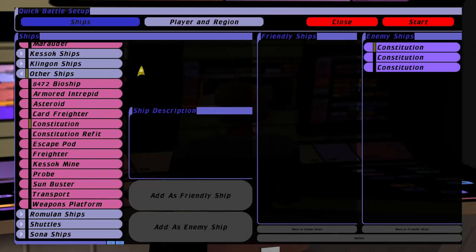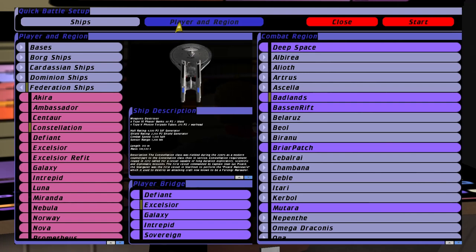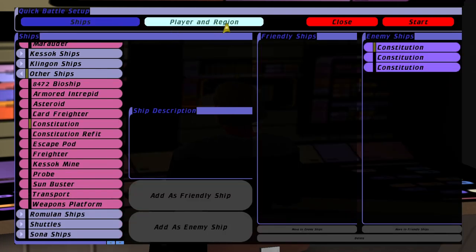Hey guys, RetroBadger here. So in this video, I thought it would be interesting to have the M5 computer attack Picard, though this time it's three Constitution classes.